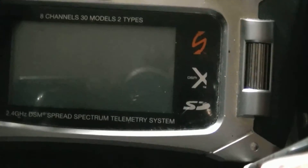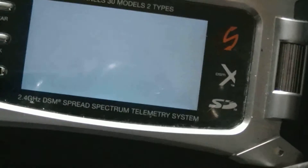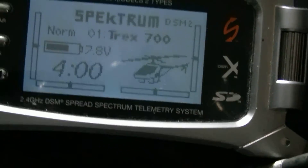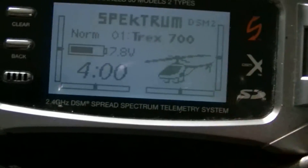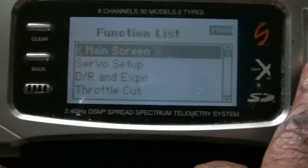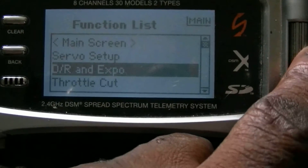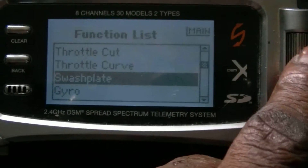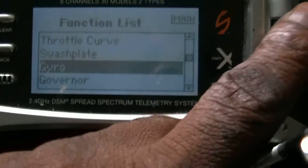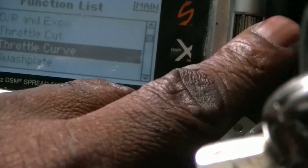Alright guys, today I have a technical question for you. When I was using a receiver, my gyro gain was on channel 5. But now I'm using the Mikado V-Bar with the satellites, so my satellites don't have a channel 5 now. So, what channel do I use for my gyro gain?